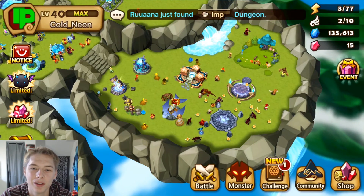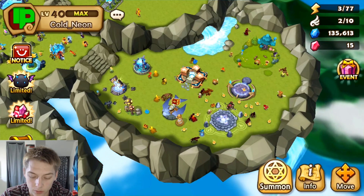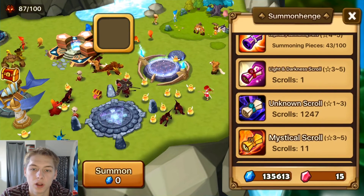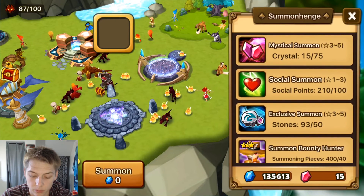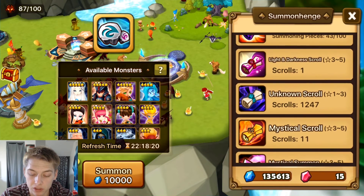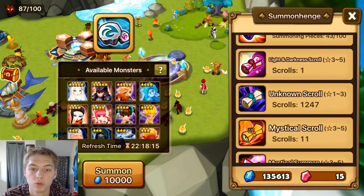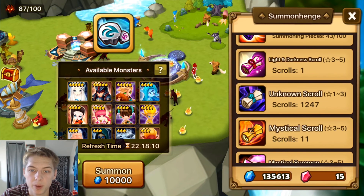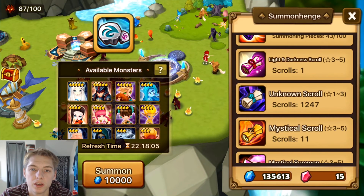Hey everybody, welcome back to Tiptoot, Neon here. Today we're going to do a summoning video. We got one light and dark scroll from the monthly login event, 11 mystical scrolls, and one set of exclusive summoning — hoping to get Chloe. We're going to summon one at a time and review each monster: how to rune them, what to use them in, and if they're any good, based on my opinion from more of a mid-game perspective.